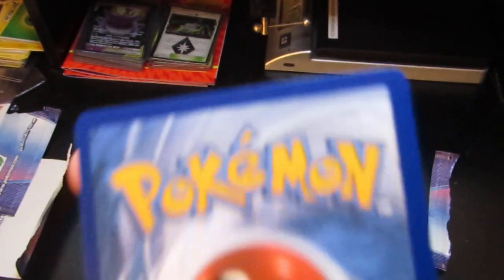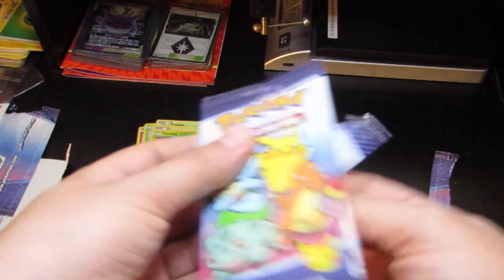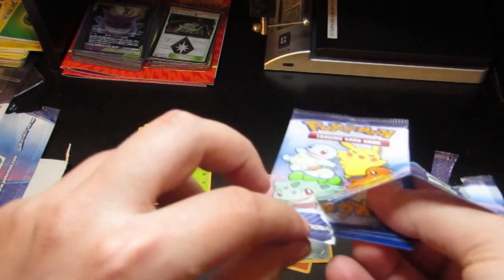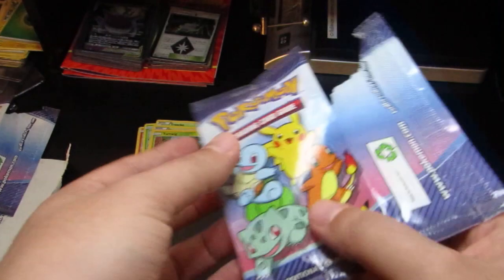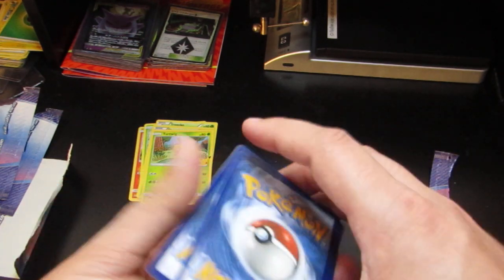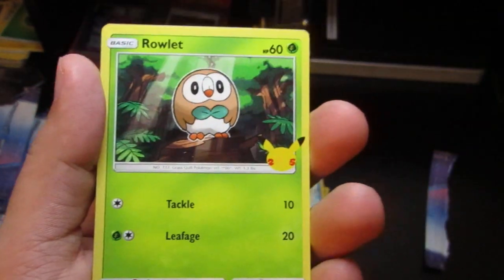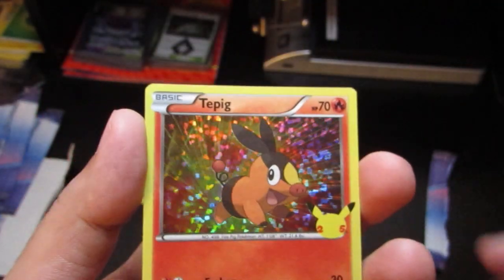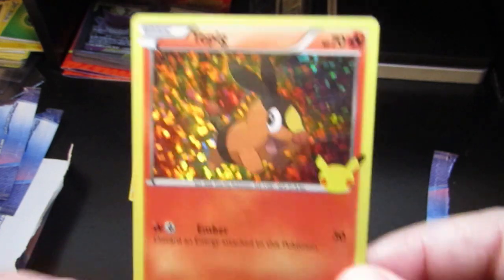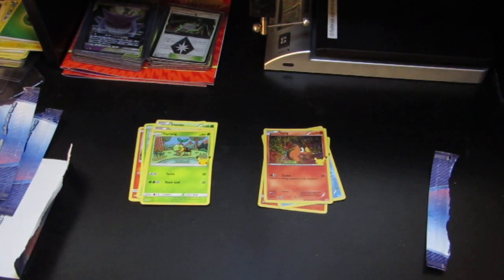Last pack — let's open it up. Got another non-holo Bulbasaur, Chespin, Rowlet, and a holographic Piplup. So we got a Charmander, Piplup — no Pikachu, no holographic Cyndaquil — but not bad! Pretty good pulls. I like the Charmander.